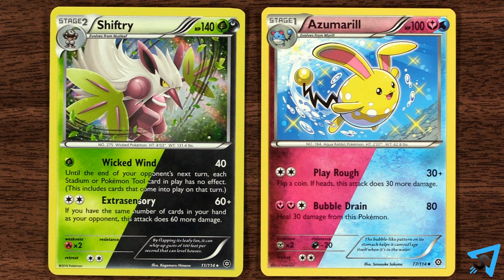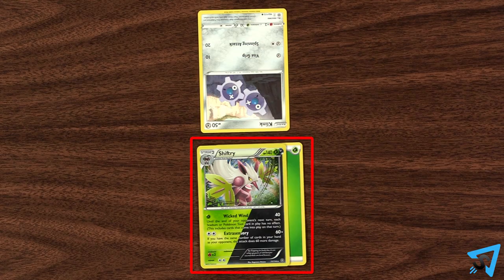Dual-type Pokémon are just like regular Pokémon, but they have two types at the same time. If a dual-type Pokémon attacks a Pokémon that has a weakness or resistance to either of its types, the attack's damage will be affected.